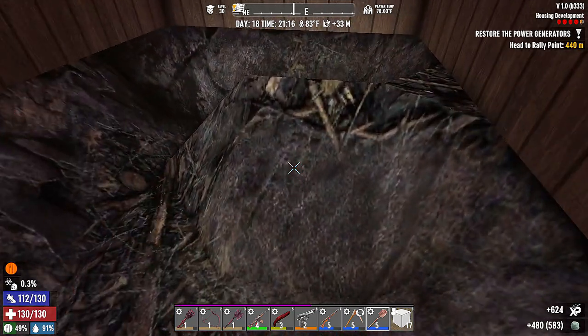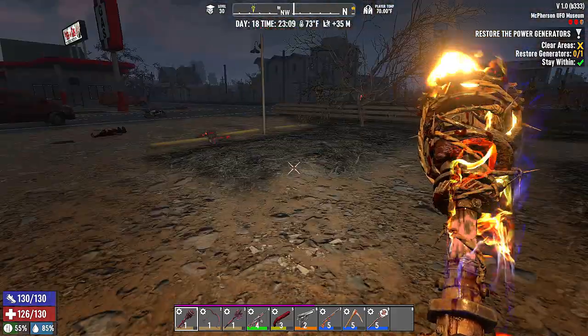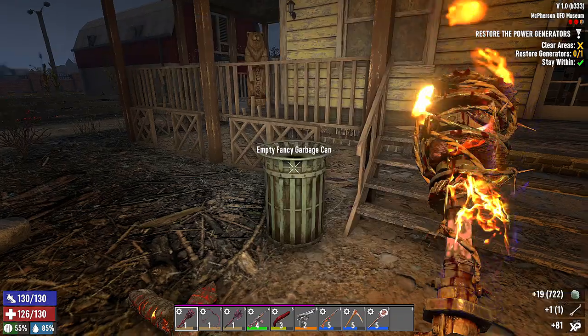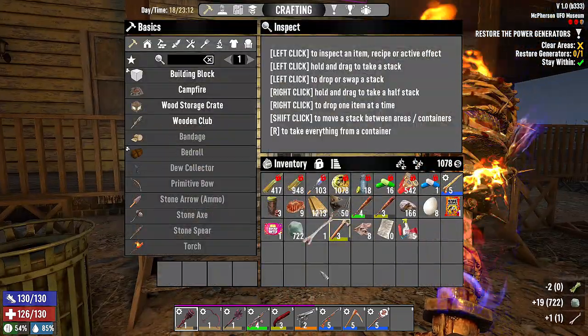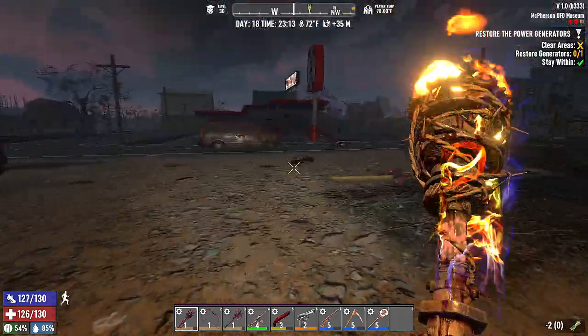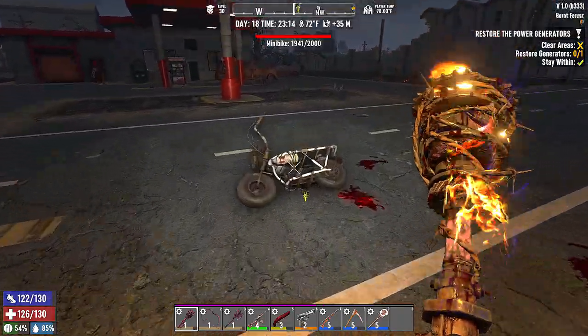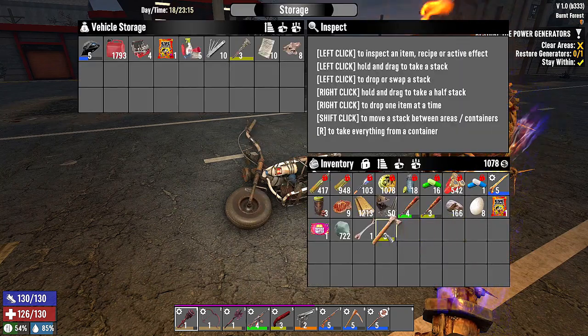Here we are at the restore power — I got distracted on the base and had to get over here before time ran out. I'm going to drop some of this stuff. Not encumbered at night — look how amazing that is! Let me get back to the bike. I see some people over there, I don't want to mess with them.